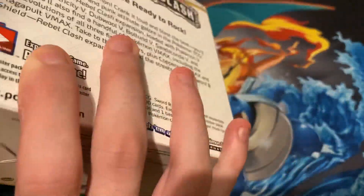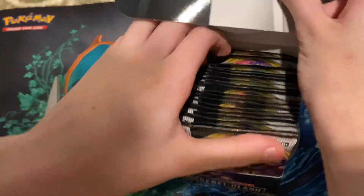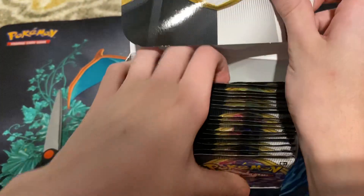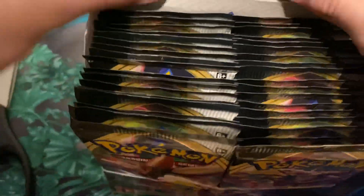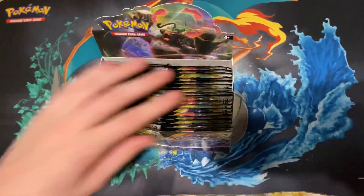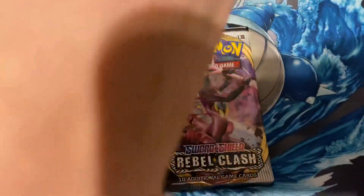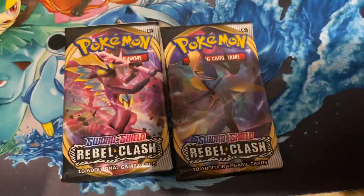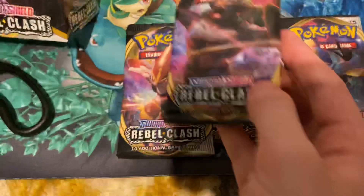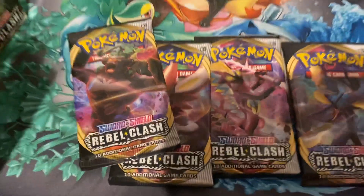This is what the display looks like — looks cool. There are four different pack styles in this set. I always forget how to open these boxes, but let's get into it.